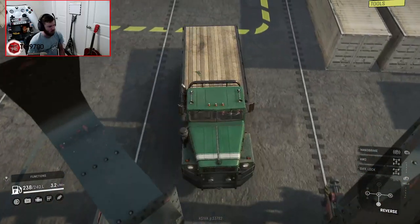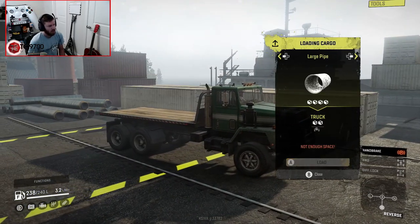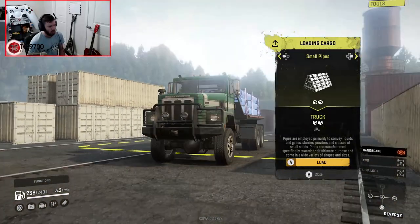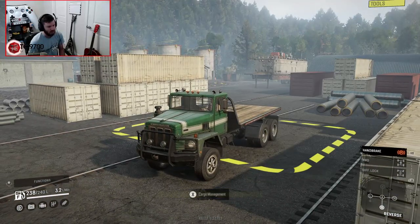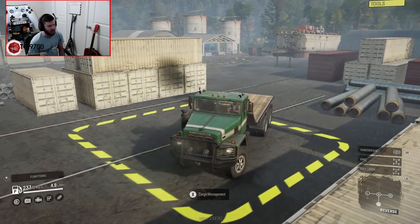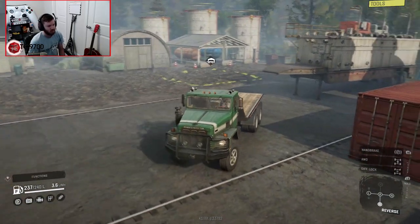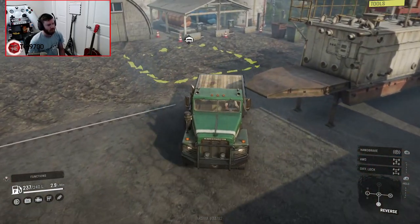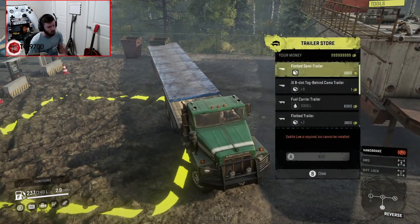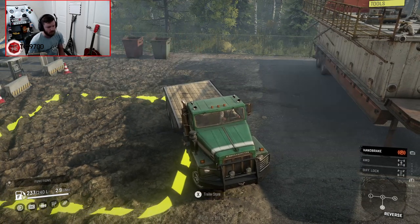I'm going to back up real quick and see what we can grab from this one. Medium pipes, large pipe — which we don't have a suitable cargo arrangement for — and small pipes. So basically pipes only. We also have a construction trailer back here, which I'm sure we'll be using for a mission later on in this playthrough. We've got a trailer store right here as well with IX8 slots.